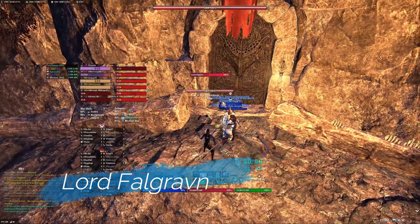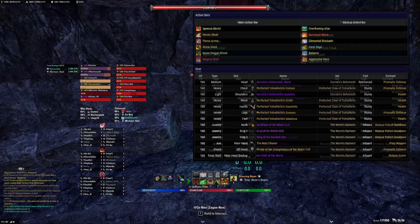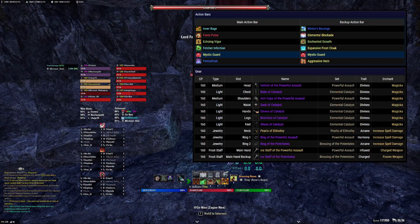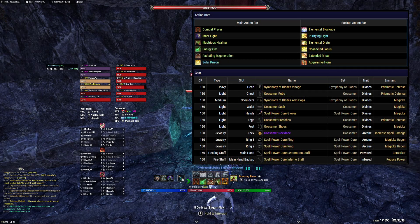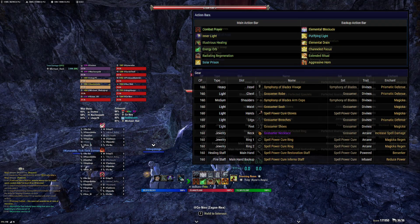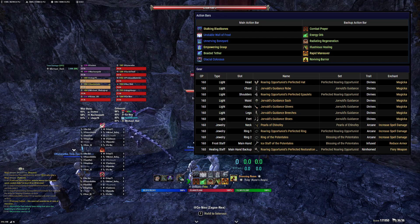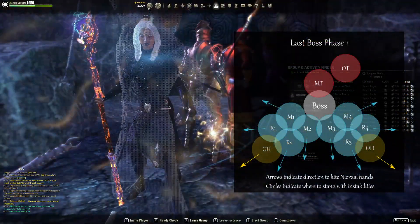This is the last fight. We switch our setups a little bit here — our off-tank is now guarding the main tank rather than the healer guarding the main tank. We put Gossamer on our healer because Gossamer helps tremendously to survive here. I put positioning diagrams as well for different phases, so you can look at those.